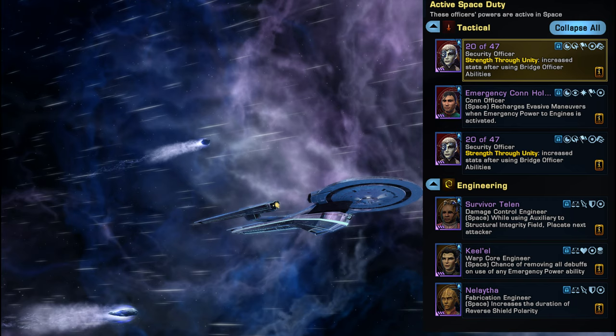For duty officers, I've got 2047 twice — this helps when activating pilot skills to give accuracy and armor penetration. Emergency Con Hologram helps when I activate Emergency Bound Engines, cooling down evasive maneuvers. I've got an Aux to Sif doff so every time I activate Aux to Sif it will placate. Khalil removes debuffs every time I activate an emergency power ability, and the Reverse Shield Polarity duty officer increases the duration of that ability.